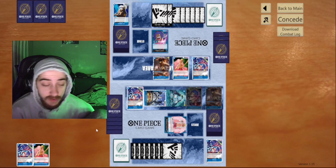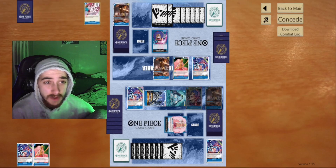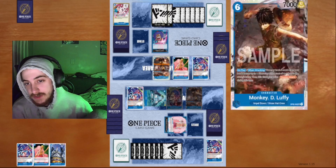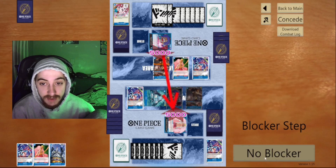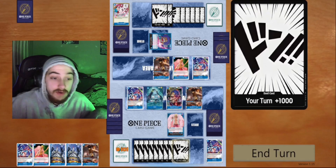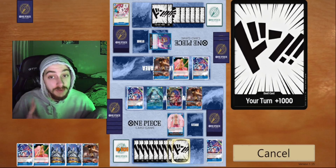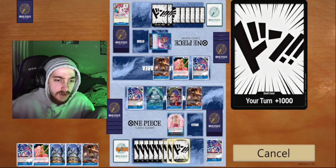Our opponent plays his own Luffy. I thought it was a bad play, but then he used the Luffy effect and I saw his hand just wasn't great — he pitches two and bounces. I think he knew he was going to lose and could have played that turn completely differently. Now it's my turn: he has one card in hand. We saw him pitch a Love Love Beam, so I'm assuming that's another Love Love Beam in his hand. When we use Luffy, we bounce a 1k to his hand.